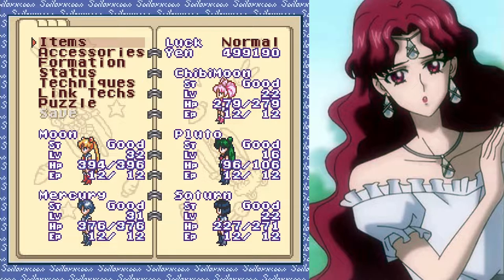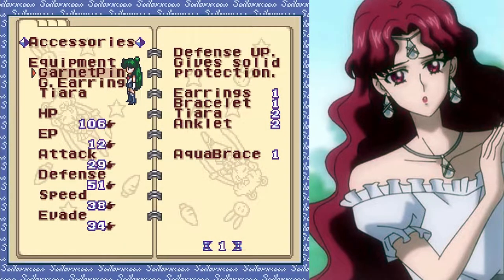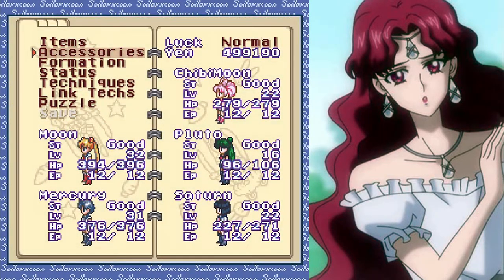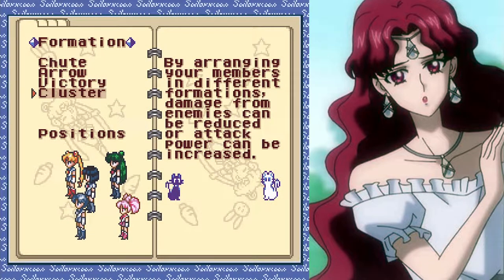I grabbed Mercury for her bubble spray, because reducing attack will be super handy in a boss fight coming up in the next couple episodes. I also grabbed Pluto, because that boss is one of the few times I'm totally down to abuse her time stop ability. We also grabbed her garnet accessories back at the Tower of Time, and I equipped those along with a tiara for extra defense since she's such a low level right now. That could mean the difference between life and death for her.